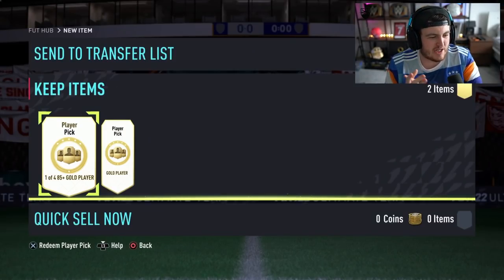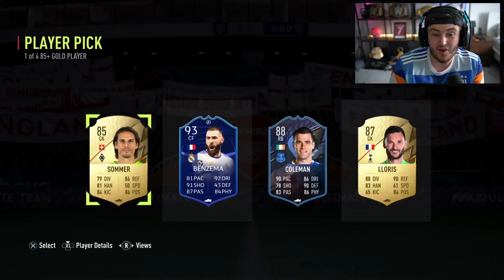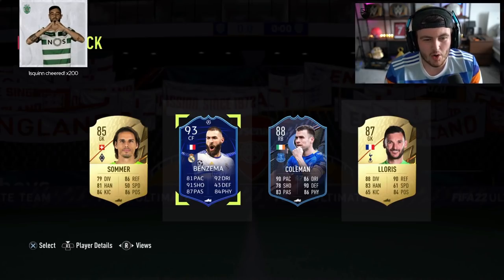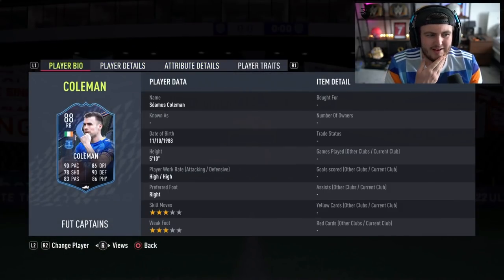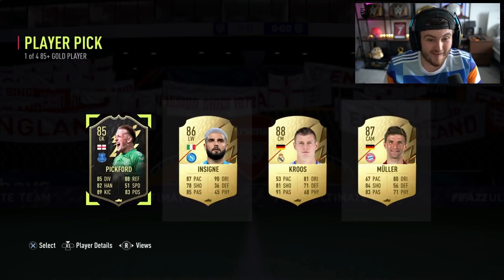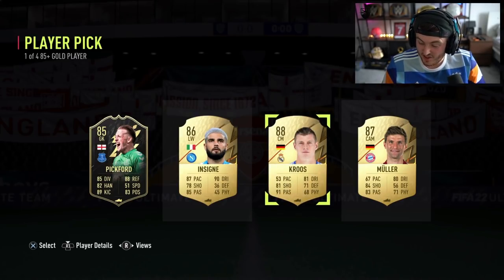We've got two 85-plus player picks for Dan the Gooner. First one — wow, that's a really, really, really good player pick. 93 Benzema, just for the fodder — he's so high rated — but Seamus Coleman's a decent-looking right back too. Everyone's saying take Benzema, and Dan agrees, so we're taking Benzema for the fodder. Second player pick — Dan has got all the luck today. 88-rated Kroos and Benzema — he's done really well.